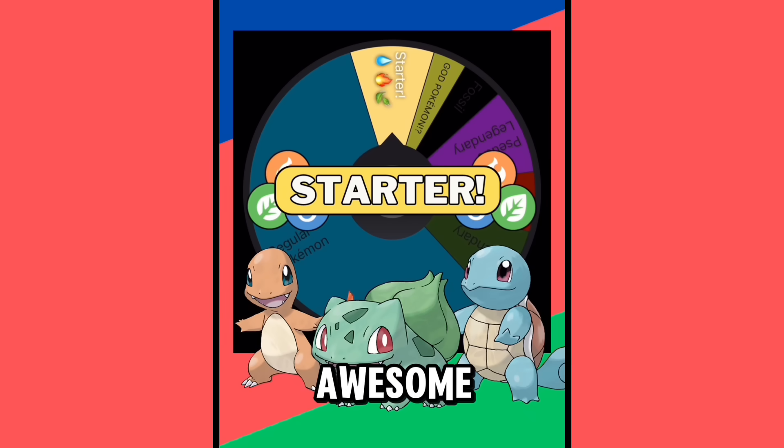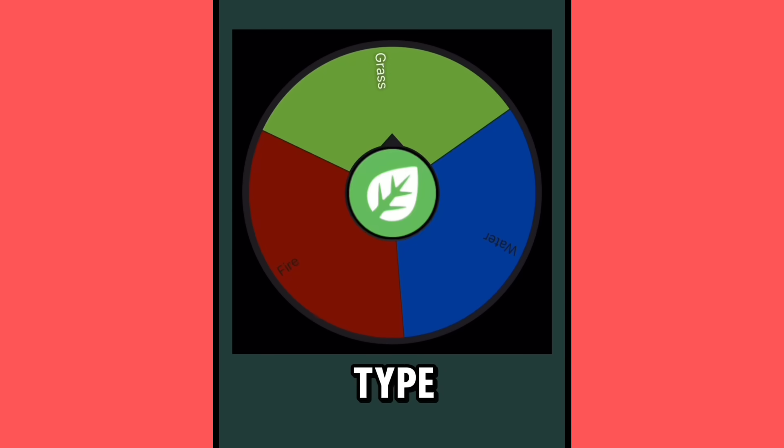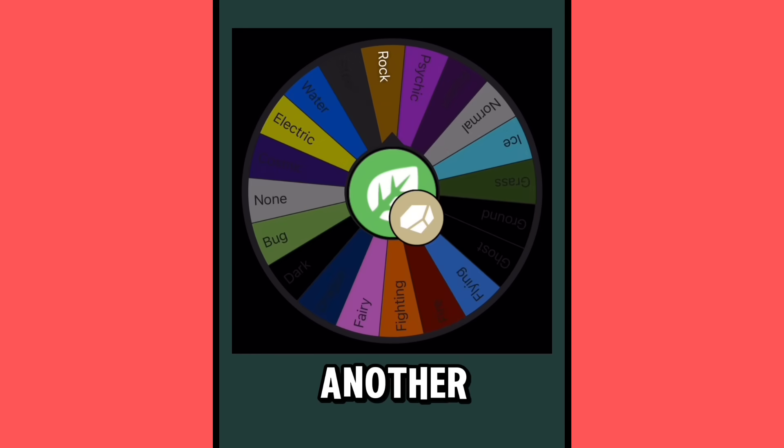That is absolutely awesome! Now we just need to see which starter you are — the Fire, Grass, or Water type — and you are the Grass type starter. That's so cool, but we can't just leave you pure Grass type, so let's get another typing, which is Rock.